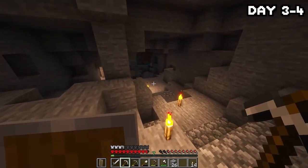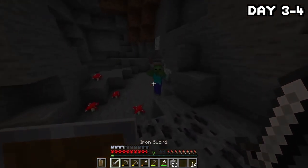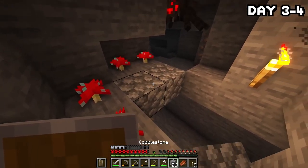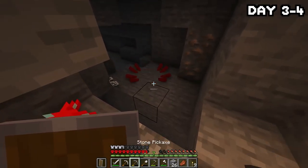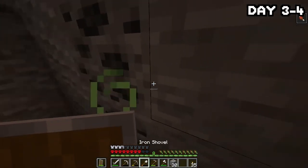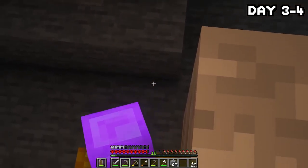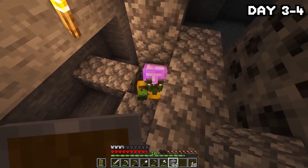I decided to head back down into the caves to continue exploring, in hopes of kitting myself out with iron, or if lucky, maybe scoring a diamond or two. I found some more lapis and stumbled across a spider, realizing that's the only way to get string to craft into wool for a bed. After traversing the caves for a while, I found a zombie villager with hella drip, killed his friend, and trapped him in a cobblestone box to possibly trade with later.